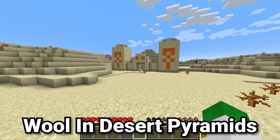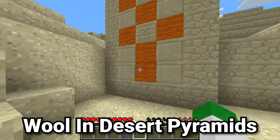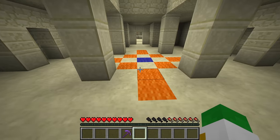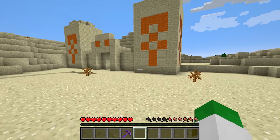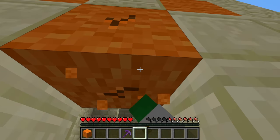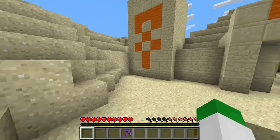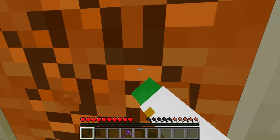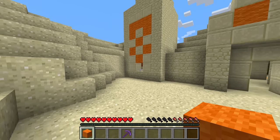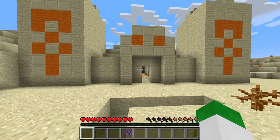If you've played Minecraft for a very long time, this desert temple may look familiar to you. But if you haven't played since the very old days, it'll just look kind of weird. The only actual difference between this desert temple and modern ones is that instead of there being terracotta, there is wool. That's because of a very interesting history — it wasn't until Minecraft 1.6 when hardened clay, later renamed to terracotta, was added to the game, and before that there was no colored block in the entire game except for wool.